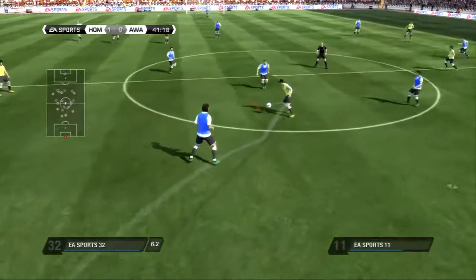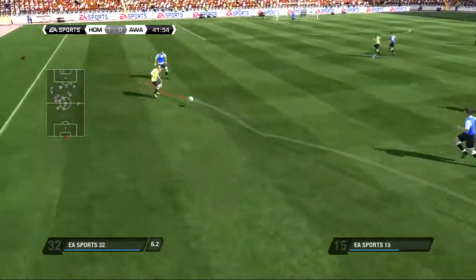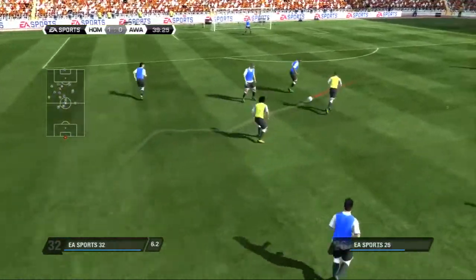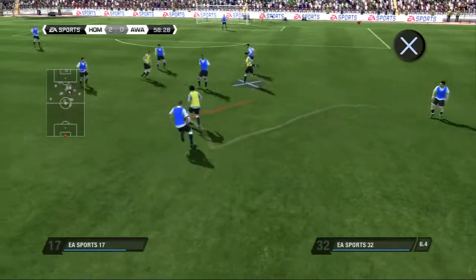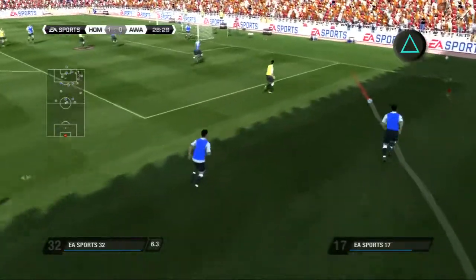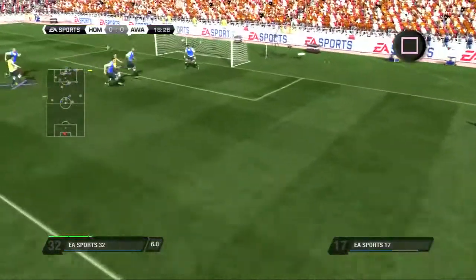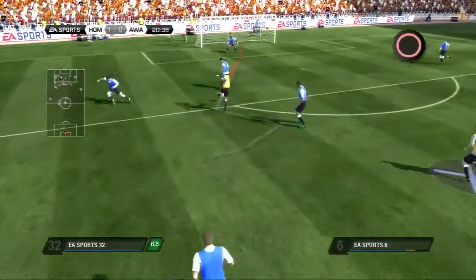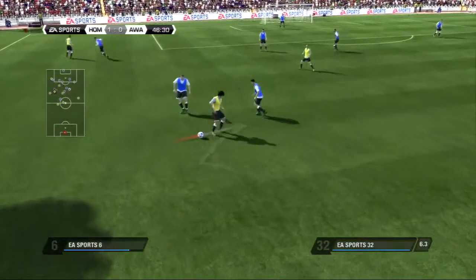As a goalkeeper, you have the advantage of a great view of the entire pitch when your team is on the attack. This allows you to yell to your teammates to perform certain actions. Press the X button to call for a pass, triangle for a through pass, square to call for a cross, and circle to tell your teammate to shoot on goal. But as in real life, they won't always pay attention to you.